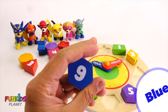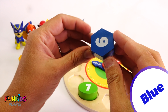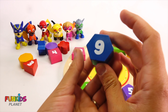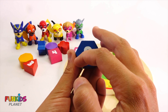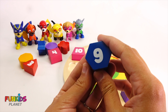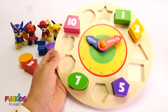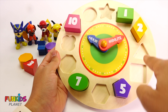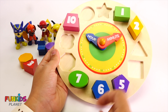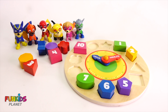How about a blue one? Let's see — this could be a six or a nine, and it has one, two, three, four, five, six sides. That means it's a hexagon. Can you see a hexagon here? There's one. So that means it has to be a six. There's our blue six — our six matches Chase.